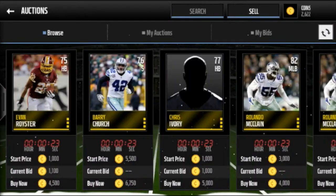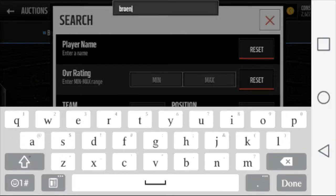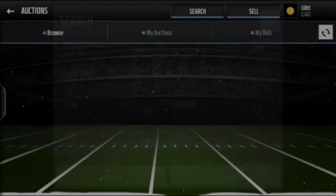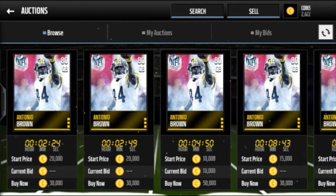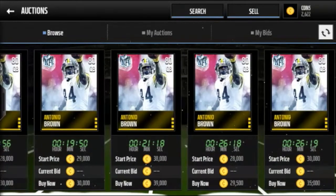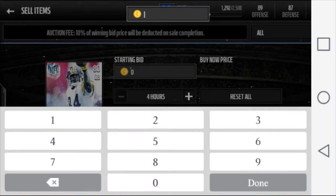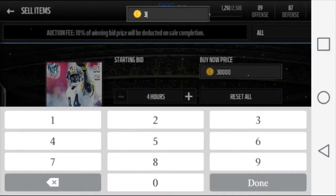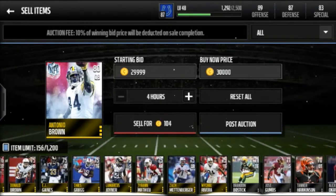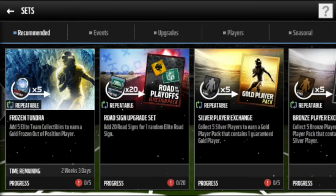Let's go check how much that Antonio Brown sells for. Brown quarterback, 80 overall — okay, 30k is the least I see. We didn't make our money back but 30k, okay. Let's put him on the market right now for 30k. Home for 29,999. Do we have enough gold? I think I'm gonna do the upgrade sets since this is really short — only five and a half minutes.